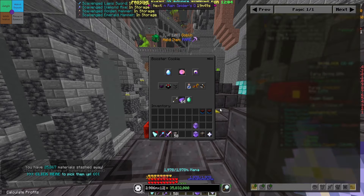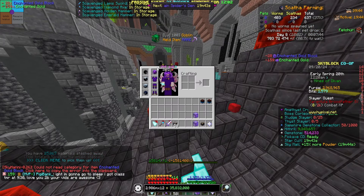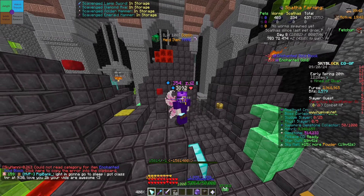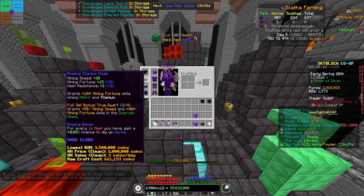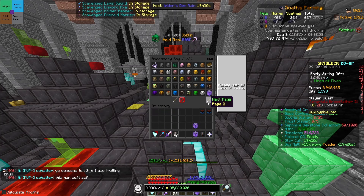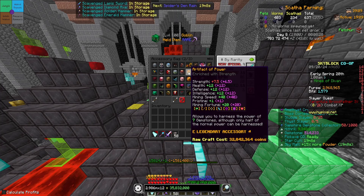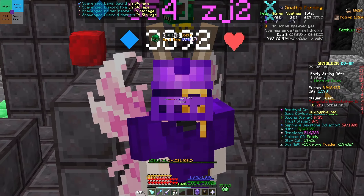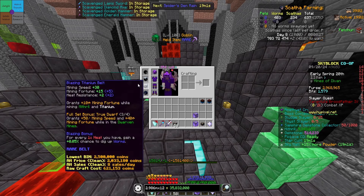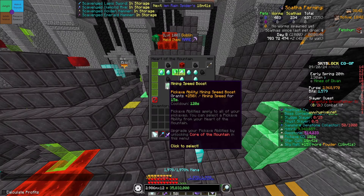I do want to go over a few quick things so people won't bully me in the comments. This is not maxed - you can get better gear than this for sure. I'm also missing an artifact of control, which means I'm also missing five mining fortune and 10 mining speed. I don't have the pendant of devon because I'm not crazy yet, and I think that's about it for stats.